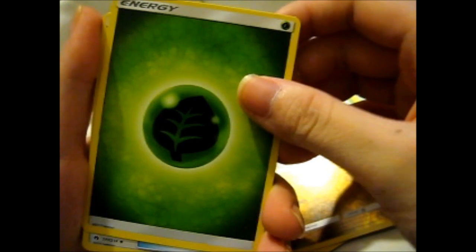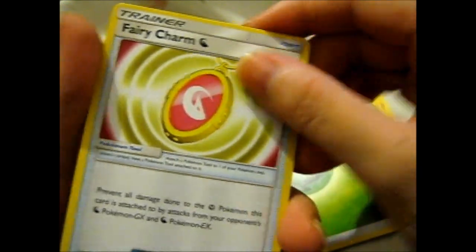My battery is dying, so we'll go fast. She has some grass energy. Ooh, we got a dragon fairy charm.